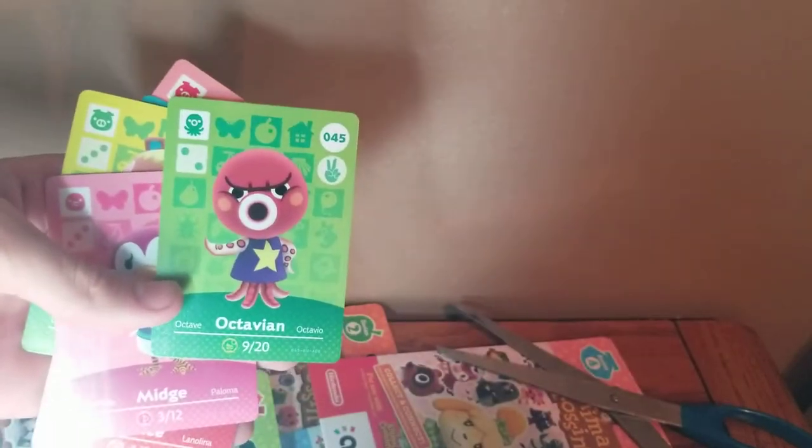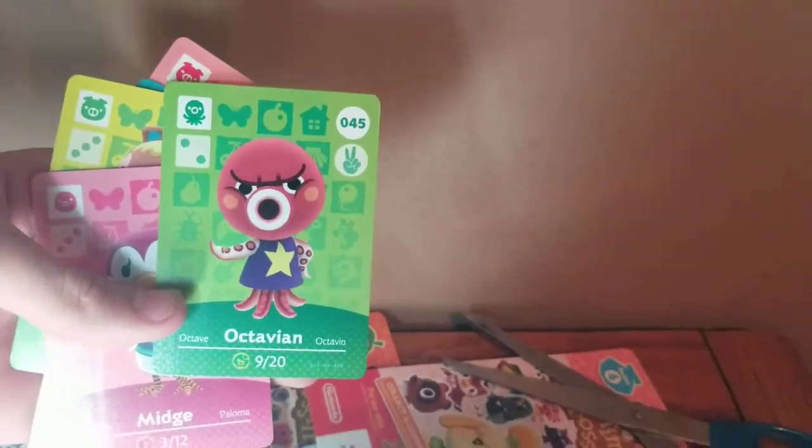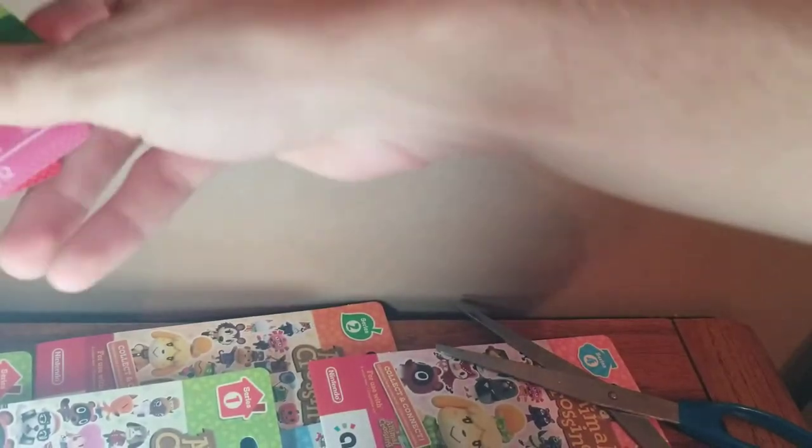What a good way to start off the video! My favorite from this pack is Octavian. He's very cool — I forgot about him. I have Zucker on my island already, so that's really cool. We'll set that aside and now we're going to head on to a series two pack.